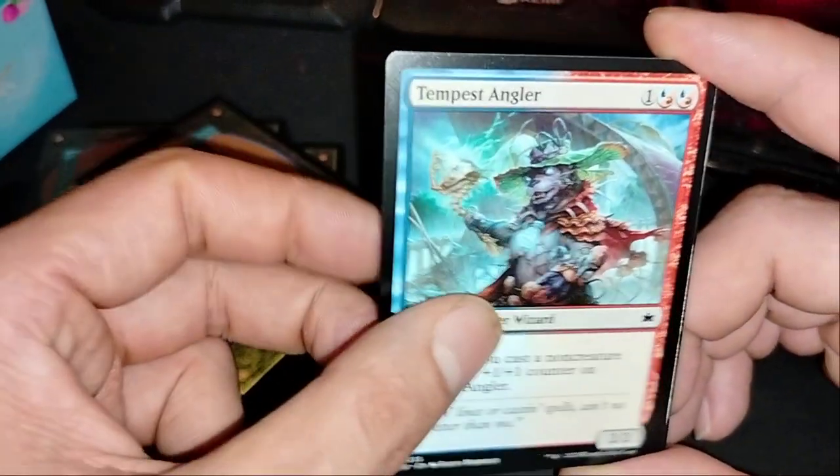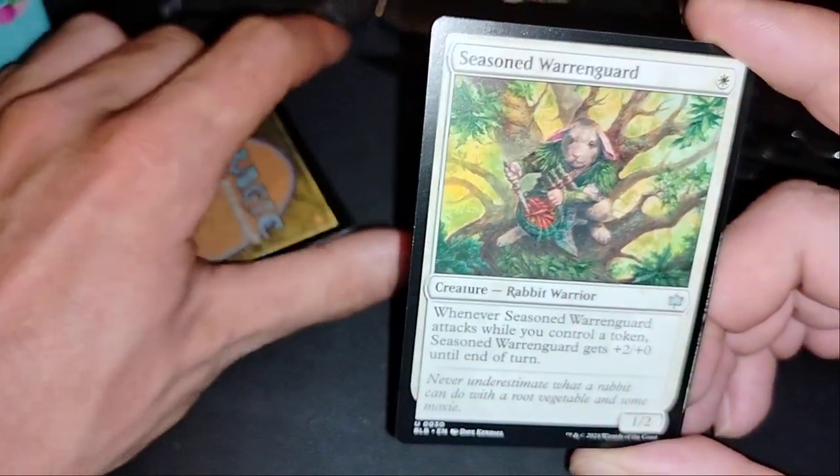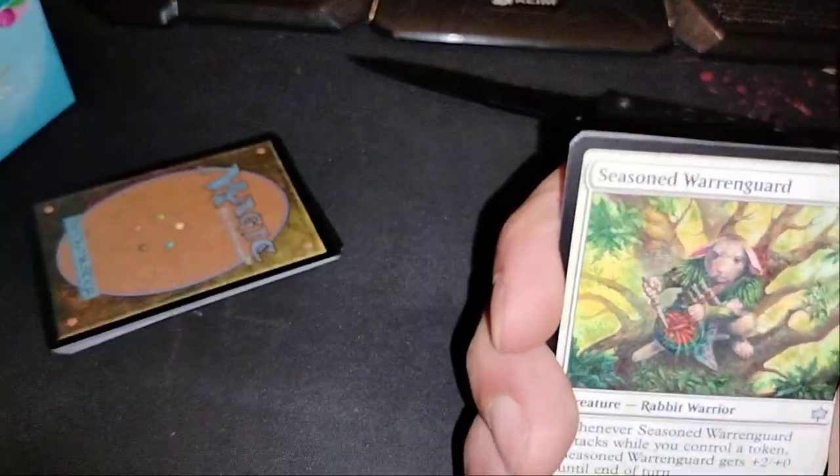This one is good! Seasoned! It's a rabbit! Seasoned! He have some seasoning! Well, you control a token seasoner, gets plus two, plus zero!